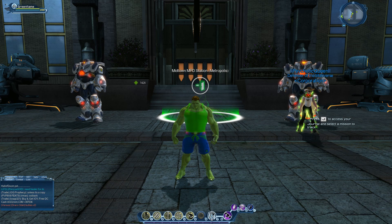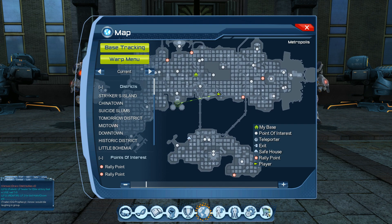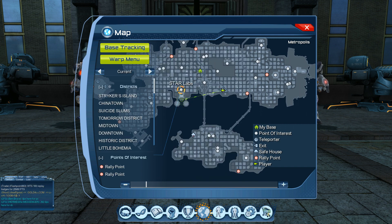Welcome everybody to this DCverse online video. We're going to be checking out how you can get skins for the heroes. We have walked into Metropolis and we are going to be flying to a Star Labs location. To get to Metropolis, click the warp menu, then click on Metropolis and then click warp. You can click on the Star Labs location point or fly to the waypoint.